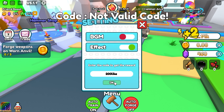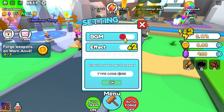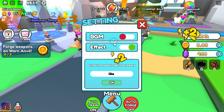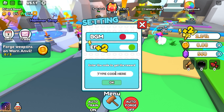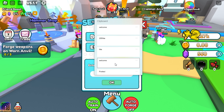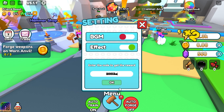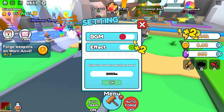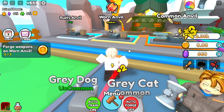The '200 like' code is not working - code is not valid, they removed this code. The '200 like' code should work. There was a space at the end - that's why it was saying wrong. Now we have 2.3k stats and we can fight this guy.